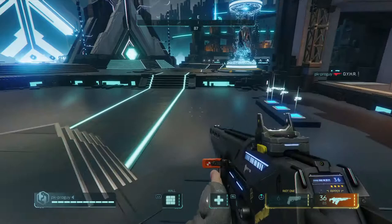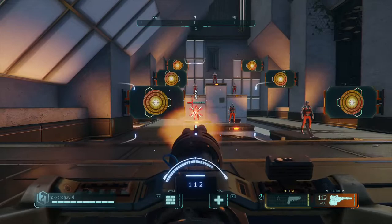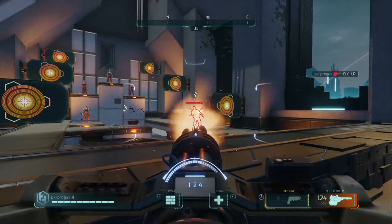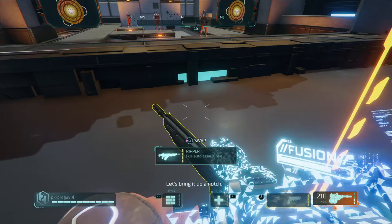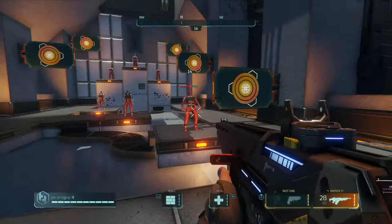If you want to use the minigun slash Hex Fire, just don't use it — it wastes a lot of ammo. It wastes so much of your ammo and it only does four damage. Do not pick up a minigun.